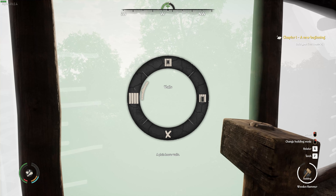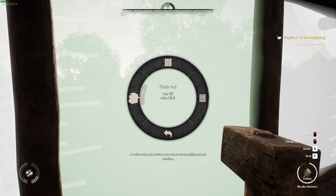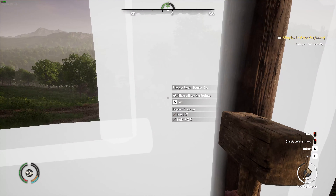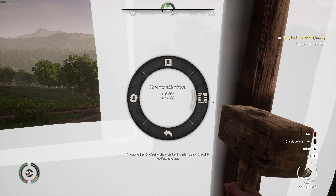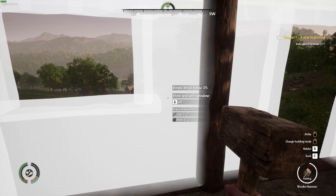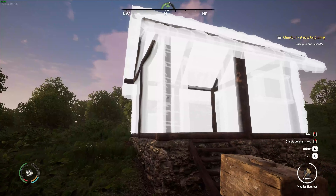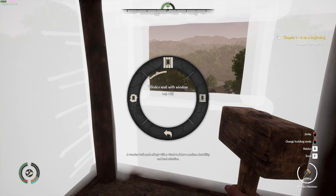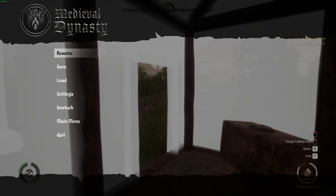Let's edit the wall — put a wall there, a wooden wall. Now let's put another window here. Edit wall, windows — it requires two logs and six rocks. I need two logs and six rocks. Or for a different option: 35 sticks and two logs. I need some stones.